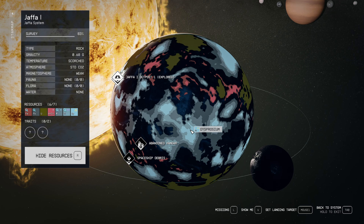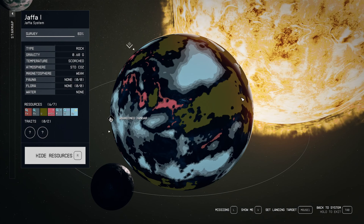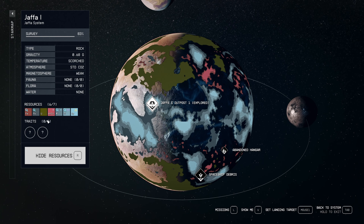The biomes on this planet range from rocky desert, sandy desert, and there's probably one more. But the good news is all four of our resources are in one biome, and I'm very happy about that. The iron we already have. The uranium — we have another planet that's actually a better source because we collected it with some other stuff. So this is the only outpost we're gonna build on this planet.